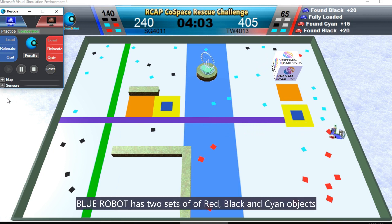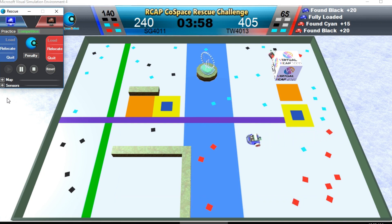Blue Robot has two sets of red, black and cyan objects.